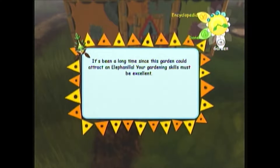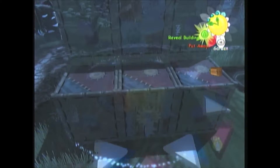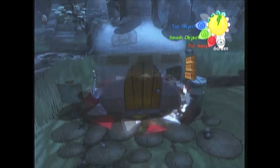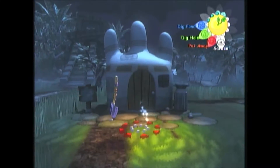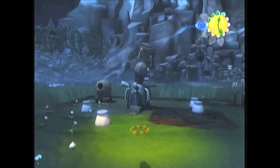It's been a long time since this garden could attract an Elephant Nilla. Your gardening skills must be excellent. This is just a self-indulgence episode. And there's the Muzapan house, which is an upside-down jiggling udder. Because that's not disturbing in any way. Sarcastic words are sarcastic.